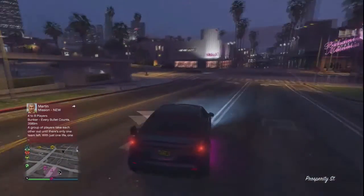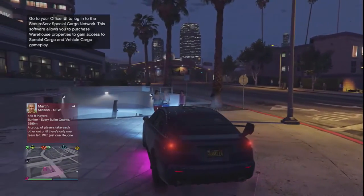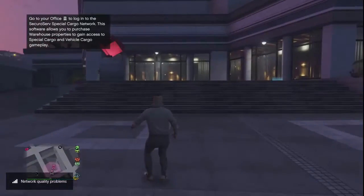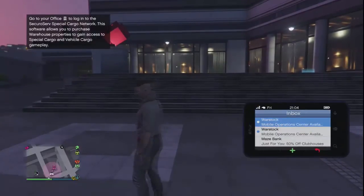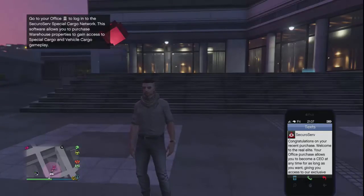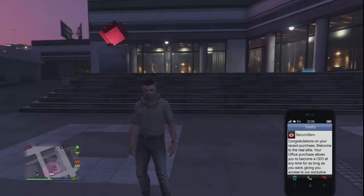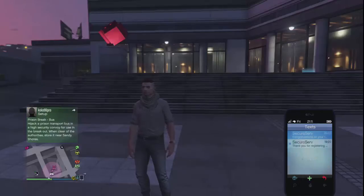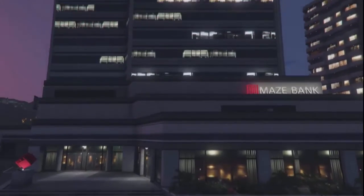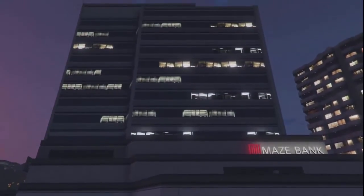Alrighty guys, so we are here at the Maze Bank, which is to the west of the map. I forgot to show you the message they sent me - it's on the text messages. It says: congratulations on your recent purchase, welcome to the real elite. Your office purchase allows you to become CEO at any time, giving you access to the exclusive special cargo network. Let's run into our office and head inside - the assistant is going to give me a first introduction to everything.